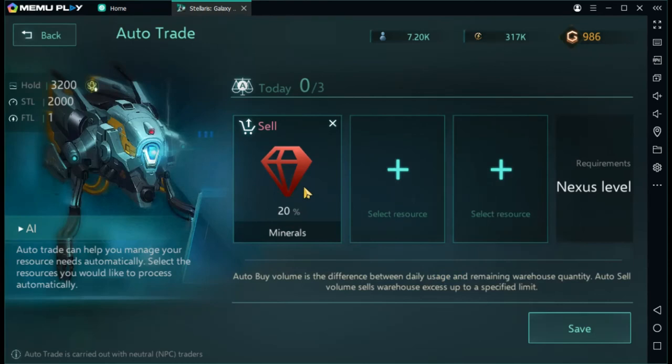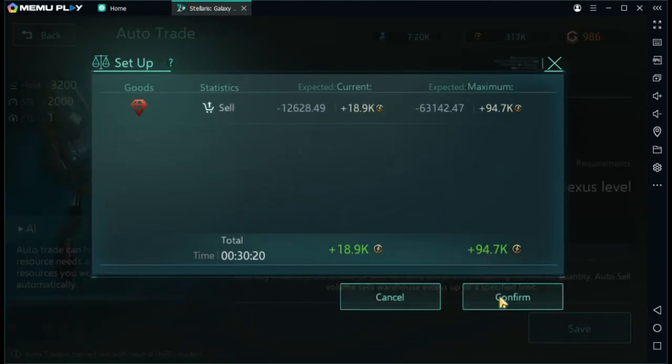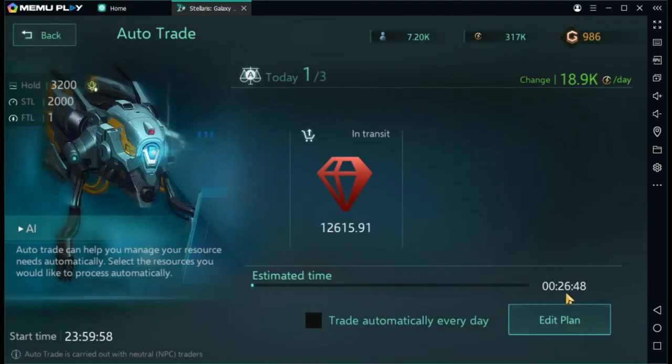The auto trader only trades with the nearest NPC — you don't get to pick who it trades with. For me that's the Commonwealth. There's a timer showing how long until it starts selling off once you reach the limit. These auto trade orders are only good for a 24-hour period, but you can set them to repeat every day.